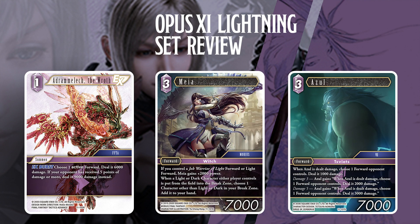Last few outliers I liked. The Aldermilk of the Roth — it's the summon of the set. EX: choose an active forward, deal 6,000. And if your opponent has received 5 points of damage, deal 9,000 instead. 9,000 is pretty good. Damage control is going to be really threatening and really important — it's another mechanic we're going to have to closely observe. For 1 CP, dealing 9k is very strong.